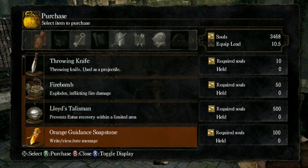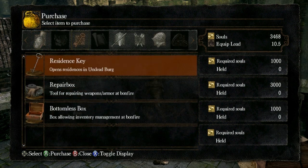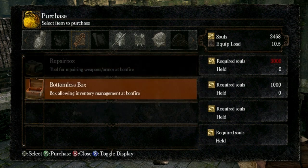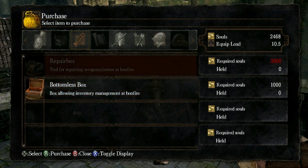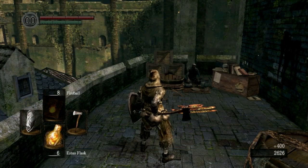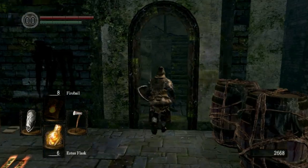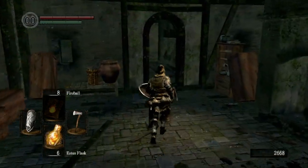I would suggest getting the orange guidance soapstone — this is what allows you to write messages. Also get the residence key — make sure you get this too. We also need this bottomless box and the repair box as well. I still don't quite have enough souls, so I'm going to go kill some dudes and come back.